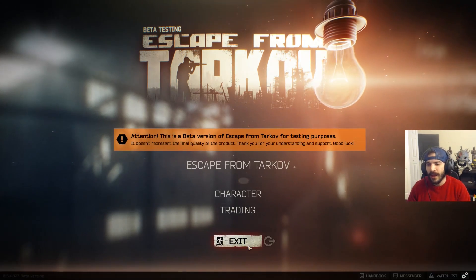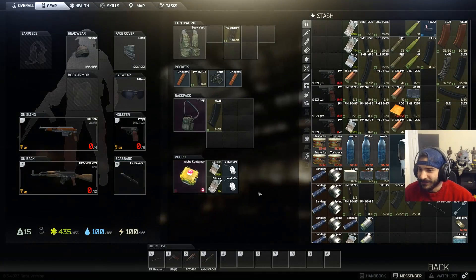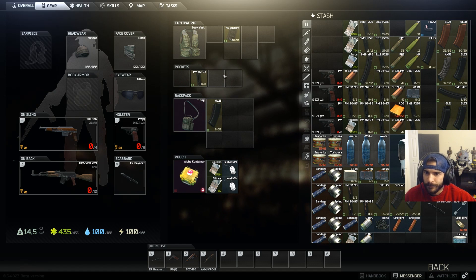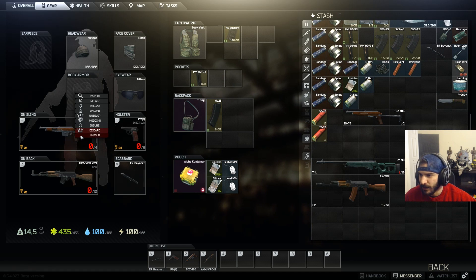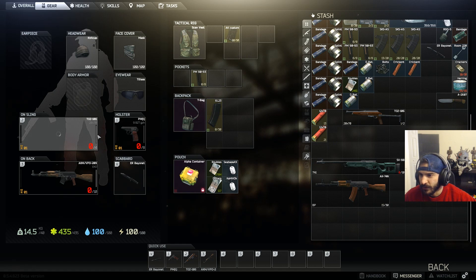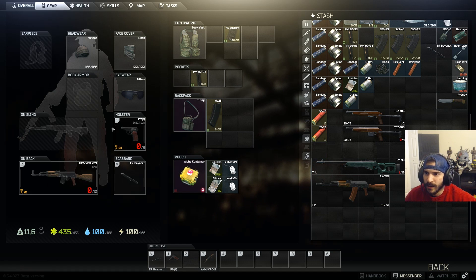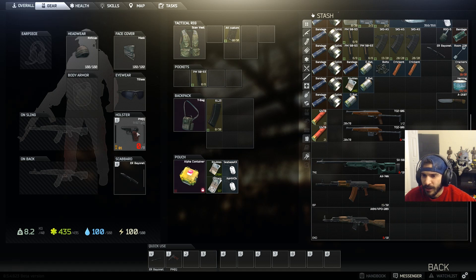I wouldn't say amazing but I wish I could have looted that other guy — it looked like he had a backpack but we didn't have time, they were all coming up there. We got a mag, we got a backpack. This stuff's garbage we can sell. I don't know what this is — AK custom, we got this, bolt action shotgun. We're stocking up our weaponry — we did that with just a pistol. Insane!